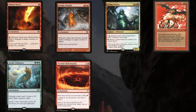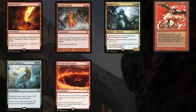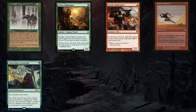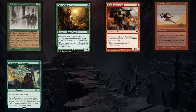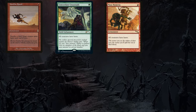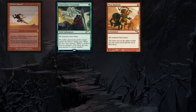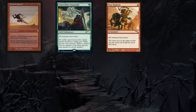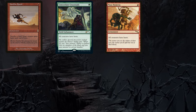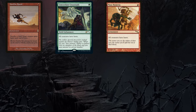Another strategy these decks can employ is discarding lands for benefit. Molten Vortex, Seismic Assault, and Living Twister all trade lands in hand for damage dealt, and Ayula's Influence makes 2/2 bears. Cards that sacrifice lands can be similarly decent: Constant Mists is a fog that buys back by sacrificing a land; Sylvan Safekeeper gives a creature shroud; Orcish Lumberjack ramps; and Need for Speed gives a creature haste — especially good for getting that 20/20 attacking immediately. Concordant Crossroads and Mass Hysteria give all creatures haste, but without sacrificing lands this is a symmetrical effect, so your opponents can benefit. None of these are necessary — most Ren and Six decks are not running any haste enablers, but it's an option.